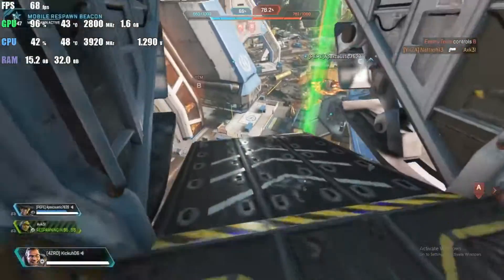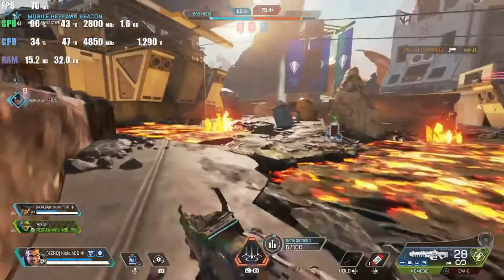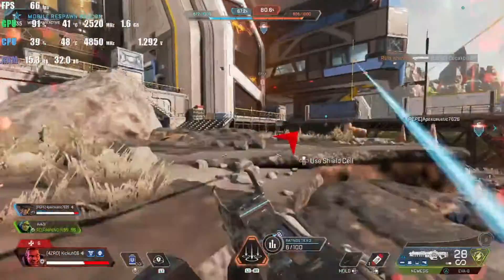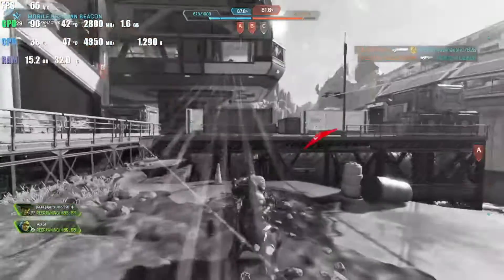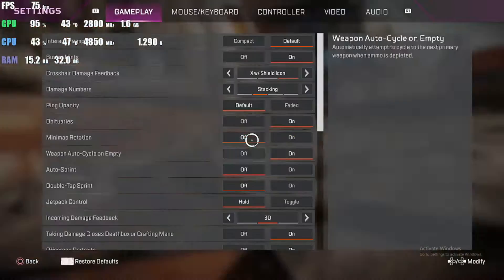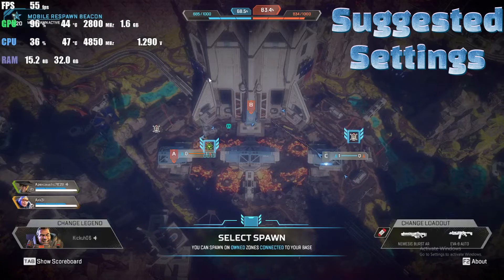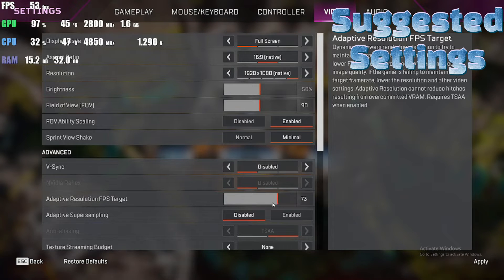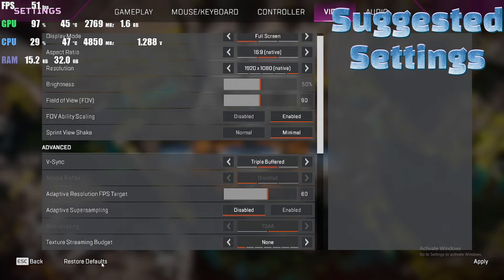Overall, it really doesn't look that bad. But I don't think I'm going to keep these settings, because we did sacrifice quite a bit by swapping to them — it just does not look as good. So we're going to leave it back on how it was. We'll change it back down to 60, triple buffered, because it was trying too hard. Now going back into it, it should look a little bit better.